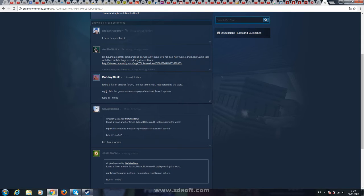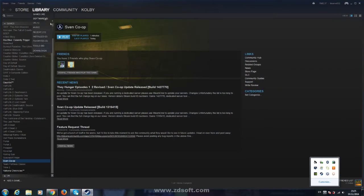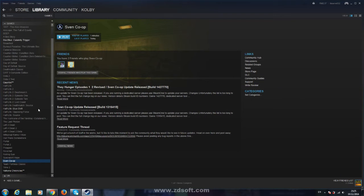I'm reading this thread on Steam. Seems like I got the black screen because of... a user called Bodhi Stank says: 'I found a fix on another forum, I do not take credit, just spreading the word. Right-click the game in Steam, go to Properties, Set Launch Options, and type -nofbo.' Seems it was the same problem as Counter-Strike 1.6 before this.